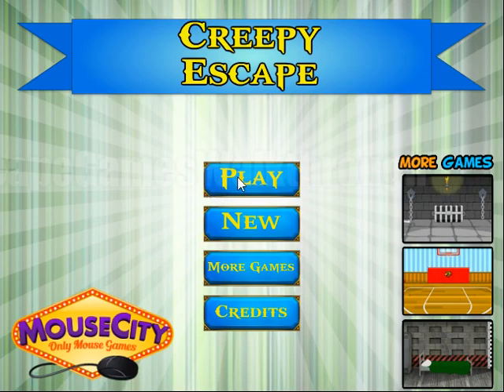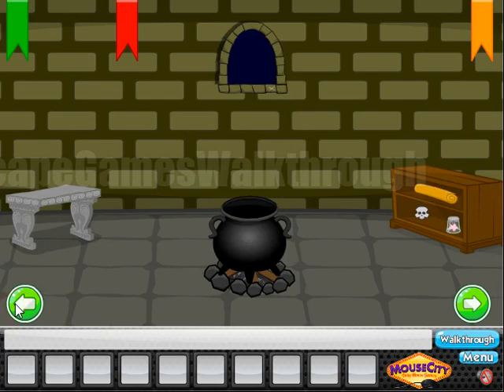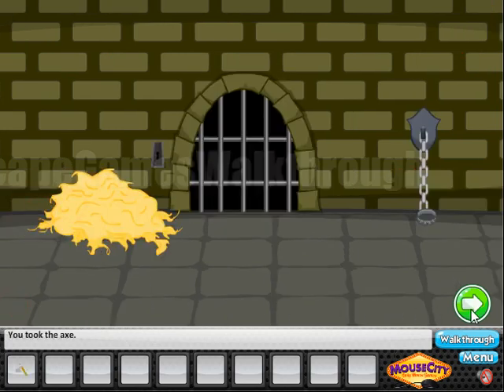We are playing Creepy Escape by Mouse City. Let's begin. Go to the left, and in the hay we can take an X.